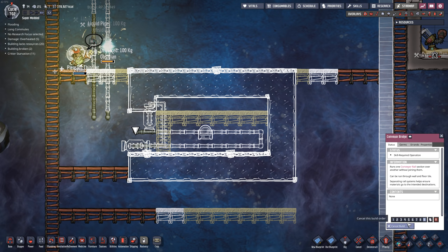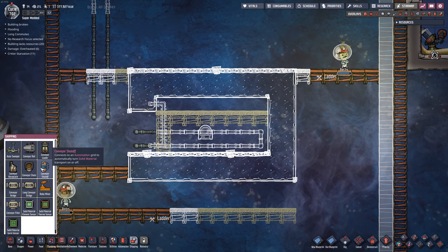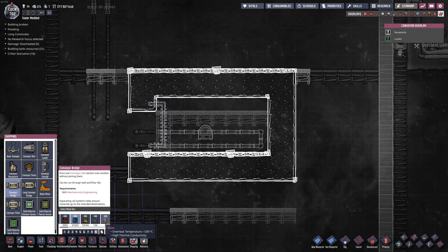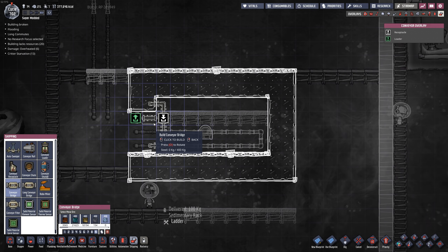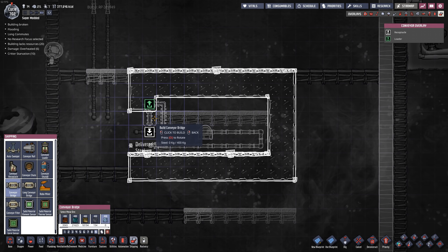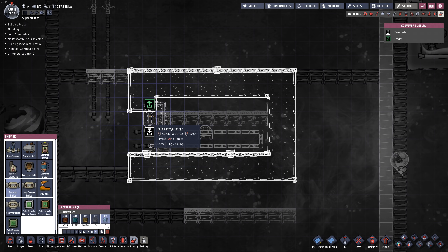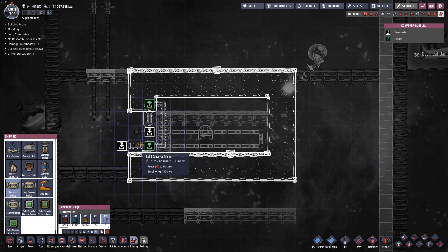I want to make sure the conveyor components are made out of steel — otherwise they will melt, which would not be good. Iron might be okay but I don't want to just be careful; I want to make sure it's right. Steel in and steel out.